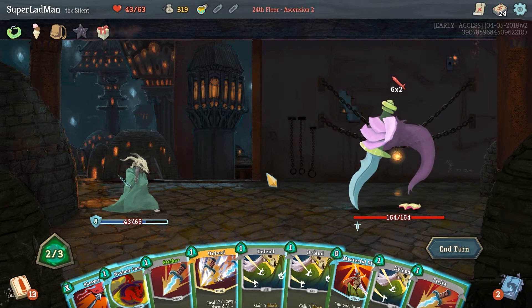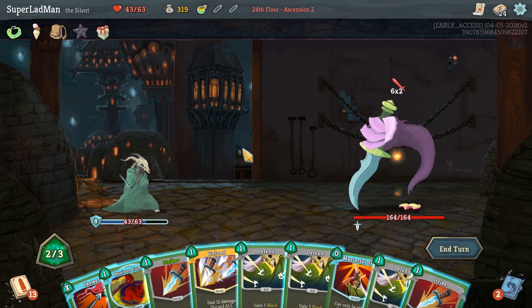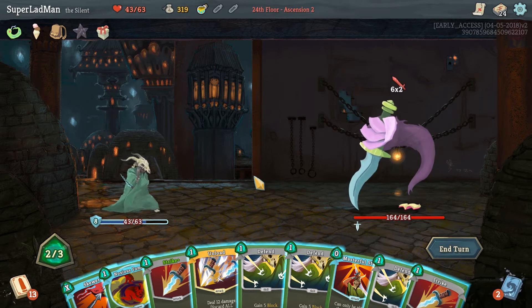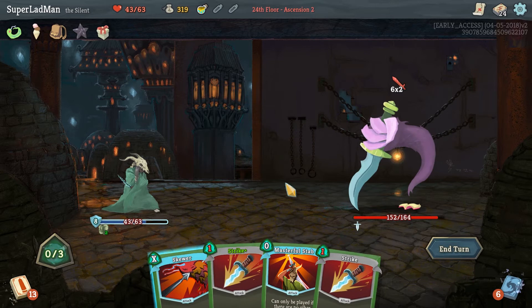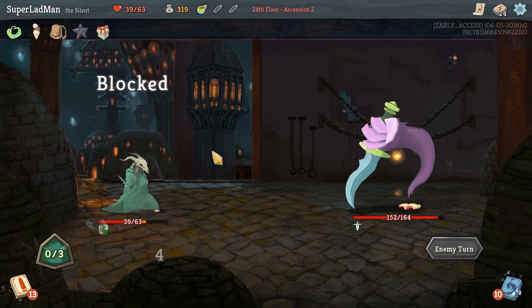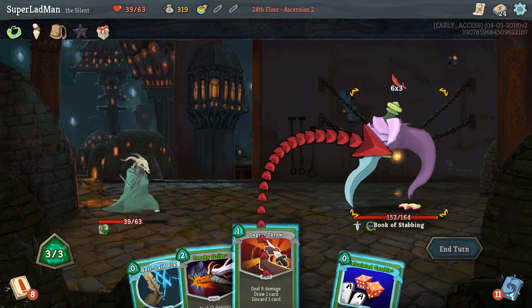If I unloaded I'd be left with five cards — wouldn't get me closer to masterful stab unfortunately. One energy left — no. Is this a noxious fumes situation? I think it could be. Let's get some fumes going. I guess I just unload — this is the most amount of damage and we discard some stuff. Taking a little bit of damage here, getting a wound in our deck. Not the worst amount of damage. Dagger throw is wonderful. Calculated gamble in this particular hand is not great though — discard, no no no. Let's get rid of calculated gamble.